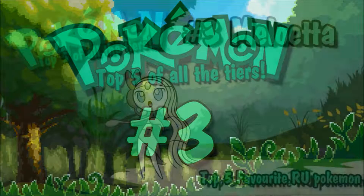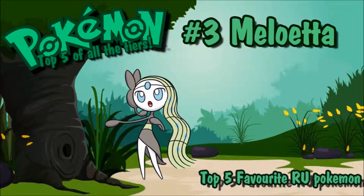Number 3 on my list is Meloetta, and it's just a gorgeous looking Pokemon. I really like that it's based on a singer, which is really cool. Meloetta also has some special things, like the possibility of going physical or special with the move Relic Song — a 70 or 80 base power normal type move that transforms Meloetta into a fighting/psychic type. It then gets access to moves like Close Combat. I also like using the Assault Vest Meloetta set with Charge Beam and coverage moves.